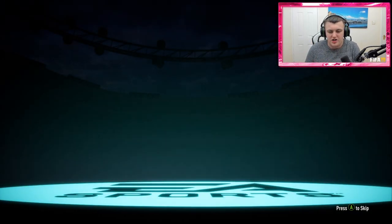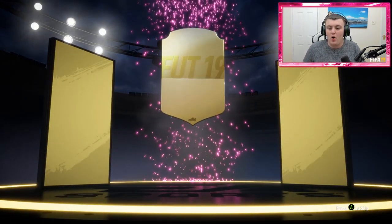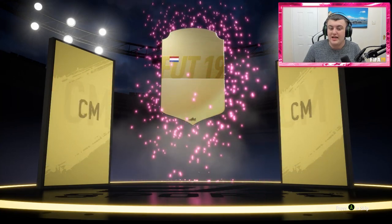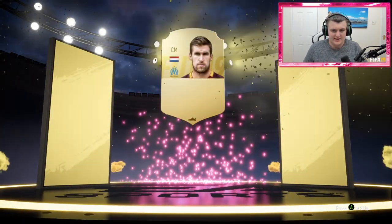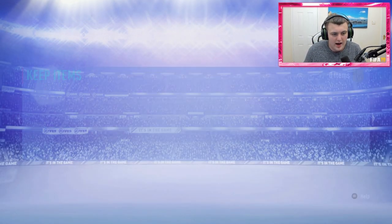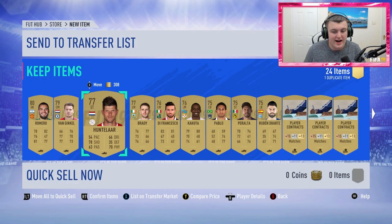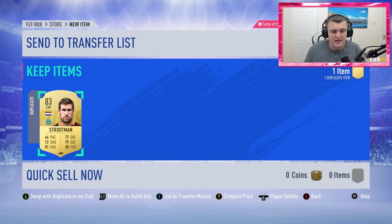Give us a walkout, a ones-to-watch, an inform — give us anything. At least a board drop. We get boards. It's going to be a Dutch centre-mid — Strootman. I was hoping that would be Depay, but sadly we're left with Strootman. But we do get an Ajax player, which is decent and helps us with the SBC.